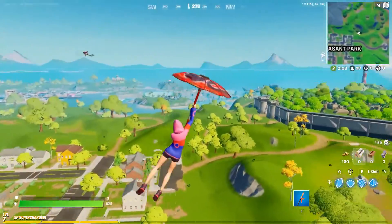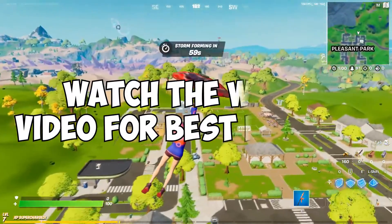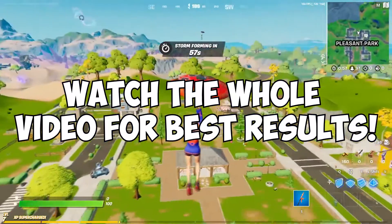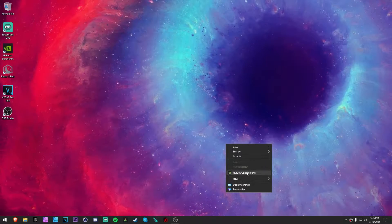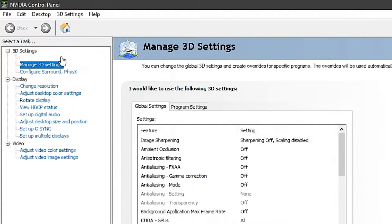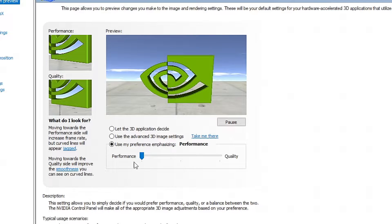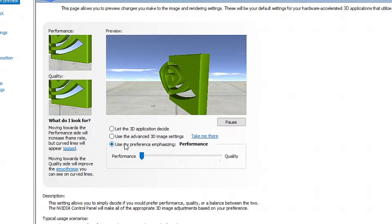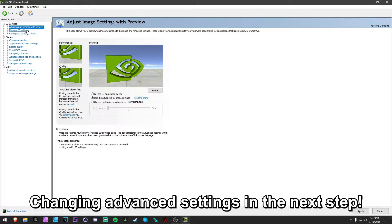I'm going to be showing you my NVIDIA Control Panel settings that I want you to copy. First thing you want to do is right-click and open up your NVIDIA Control Panel, go to 'Adjust Image Settings with Preview,' and drag the slider all the way down to Performance. Then go to 'Use the Advanced' settings.